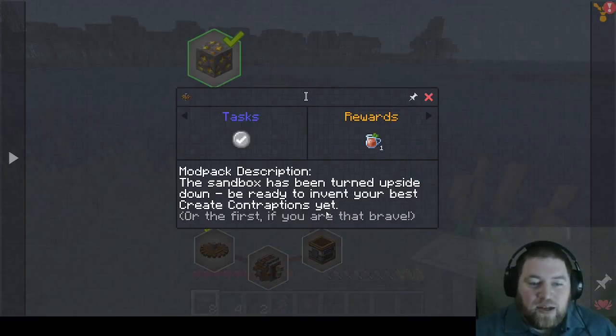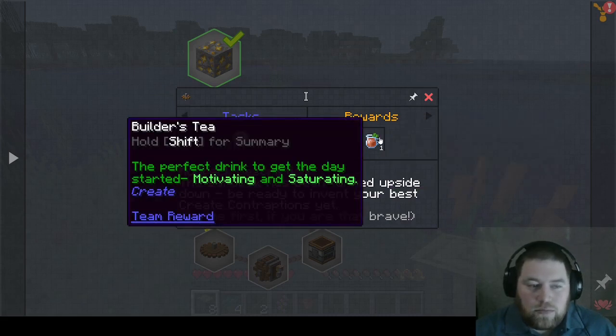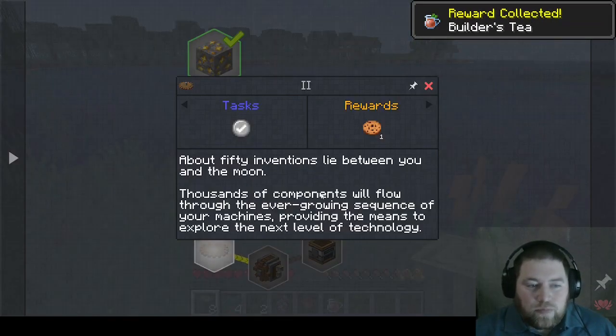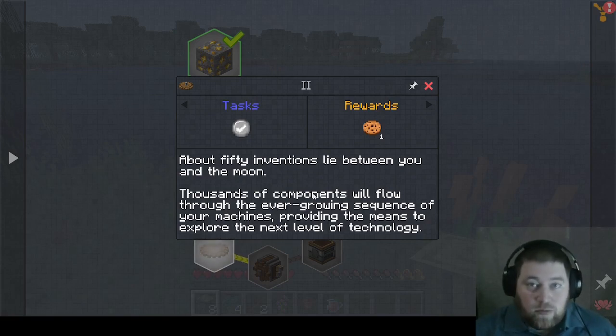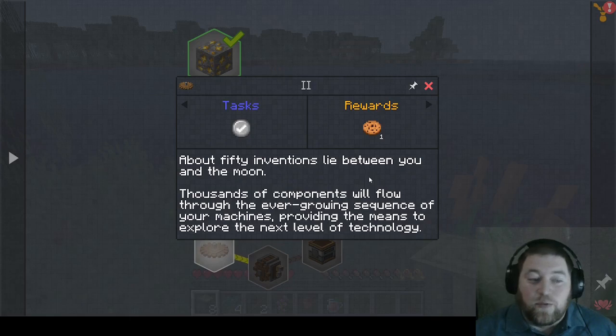Mod pack description: 'The sandbox has been turned upside down — be ready to invent your best Create contraptions yet, or the first if you are that brave.' There's some tea. About 50 inventions lie between you and the moon — so I guess the purpose is you start off with nothing and eventually try to get to the moon. That's the grand plan. Thousands of components will flow through the ever-growing sequence of your machines.